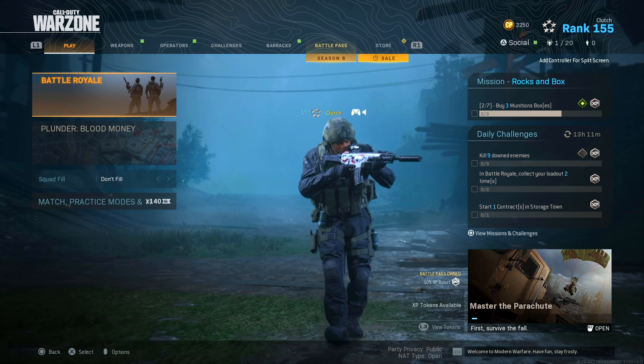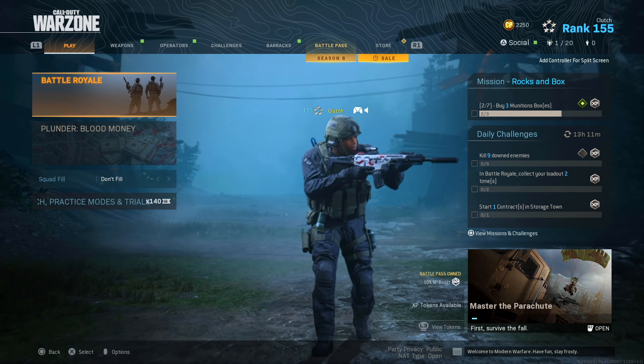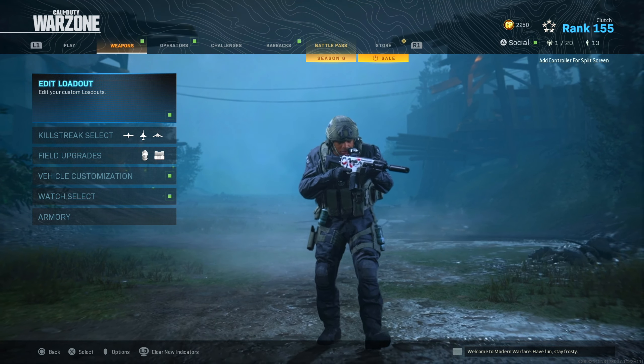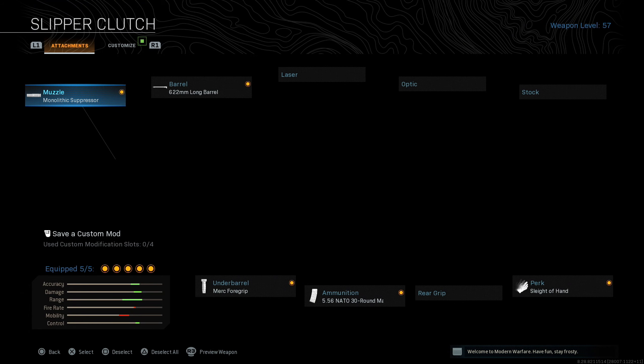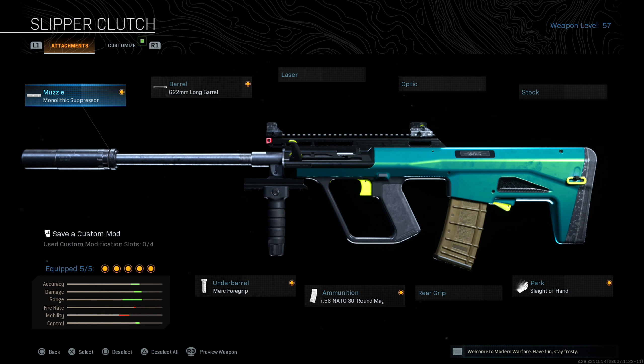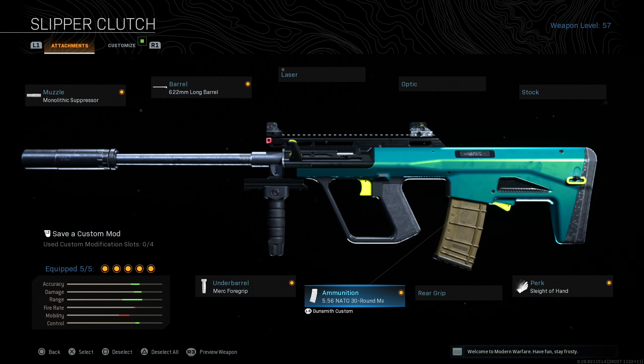Welcome back to the channel. In today's video we are back on Warzone and I got another loadout for you guys. We're going to be taking a look at the AUG SMG — we have the Slipper Clutch on it, basically named after me. Take off the 'slipper' and it's basically my variant for the gun, just with a nice little green camo. Here's the setup: monolithic suppressor, 622mm long barrel, merc foregrip.